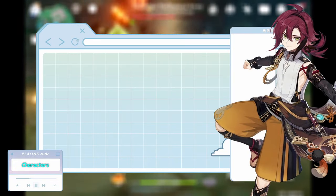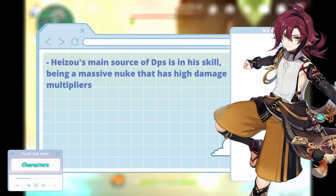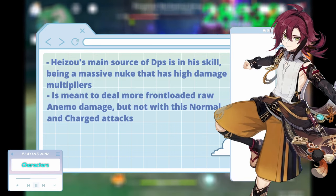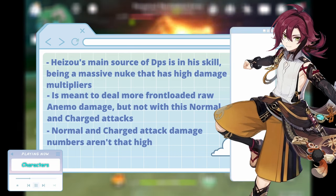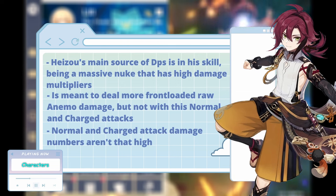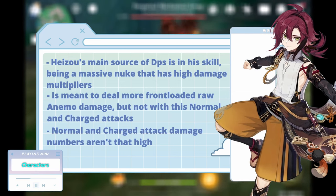Heizo also ends up being the same way, as his skill deals a huge hit of AoE Anemo damage and has a stacking mechanic that buffs it even more. He would seem like he should be on DPC due to the fact that he seems like a more Anemo DPS option as a counterpart to Sucrose, but his damage isn't focused in normal, charged, or plunging attacks. Ultimately, his better option would be a full Viridescent, or a two-piece Viridescent and two-piece attack.